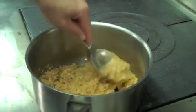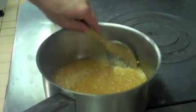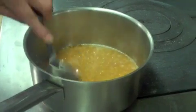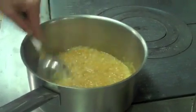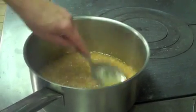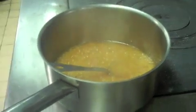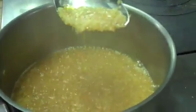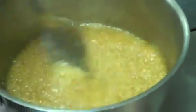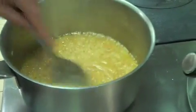Just gently salt it on the side. And how long has that been sweated for? About five minutes. And that's been going for about 10 minutes now. So you haven't really taken any colour into the shallots? No colour at all. Just soften them up and start to infuse the flavours.